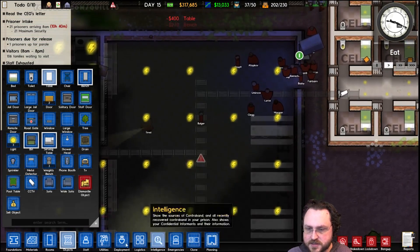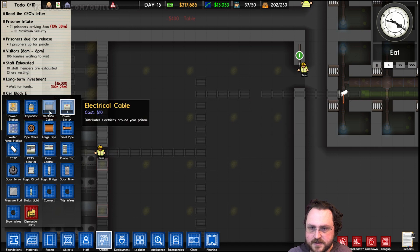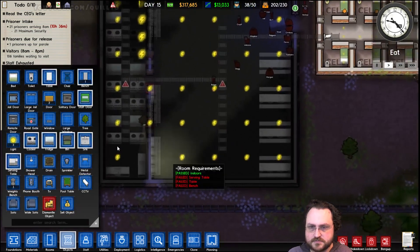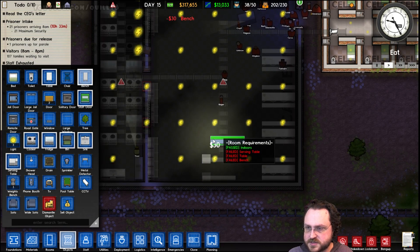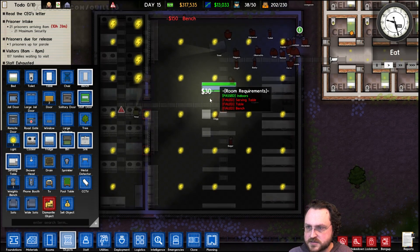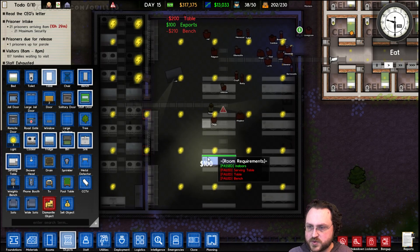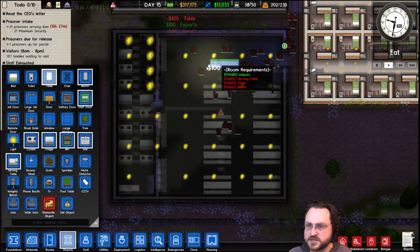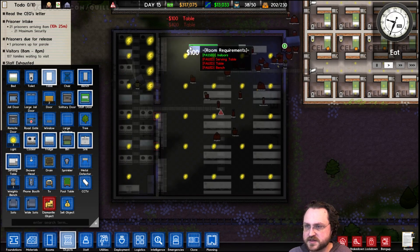We had one too many — that cancelled the power as well. Don't do that. Put that back. Clicking on the wrong thing. Two, three — nice bit of space there, which will give us a place to put some phones and some extra TVs in this room for them to chill out with. So we don't have an excess of actual tables here, although I think we'll have plenty. I could put some over here as well — not right at the door, but maybe something like this.